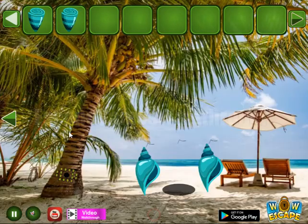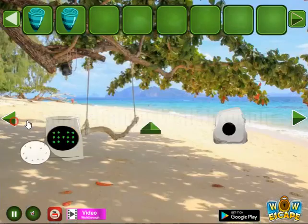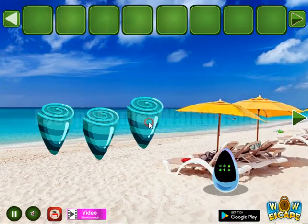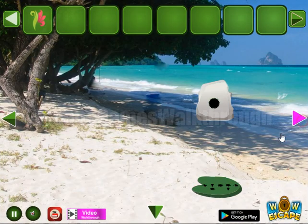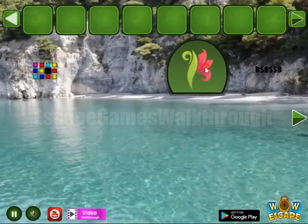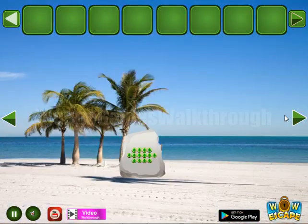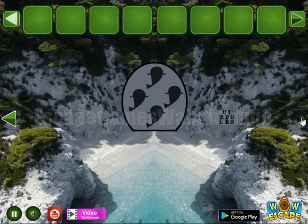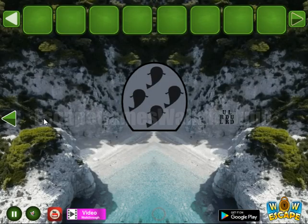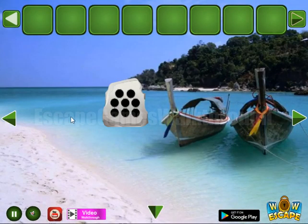So with these shells we can put them here to get an ornament and go to the third part. Going to the right. Another hint of directions to use on the circles: up, left, right, down, up.